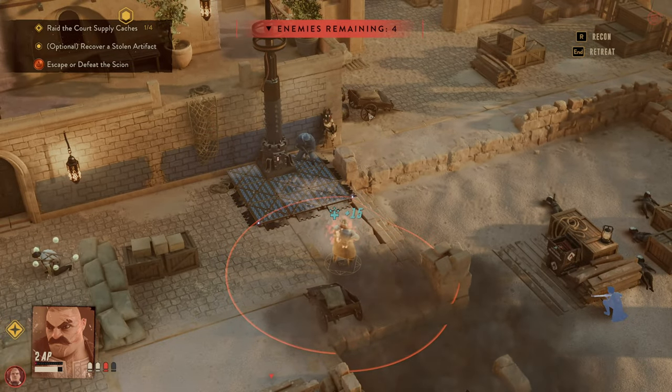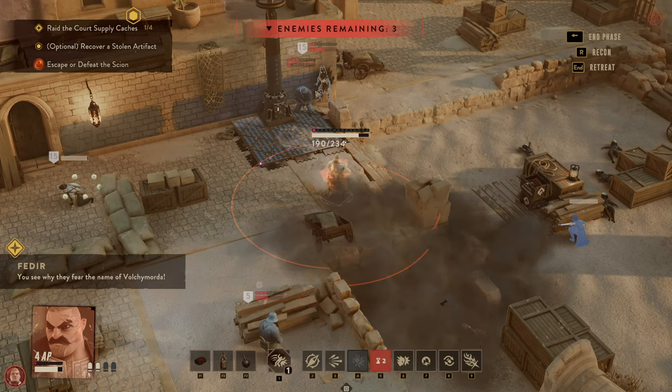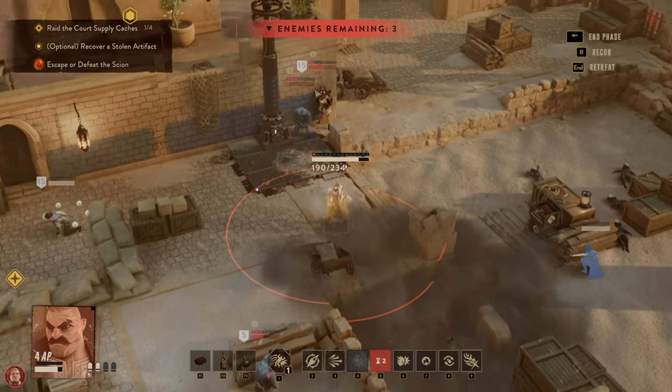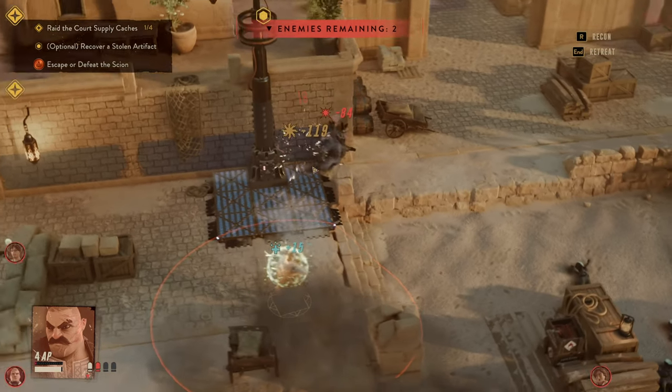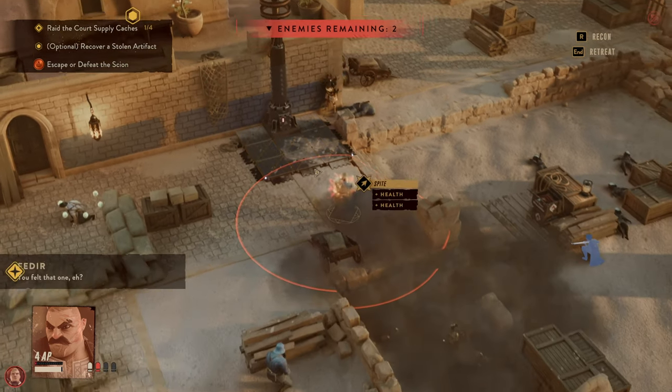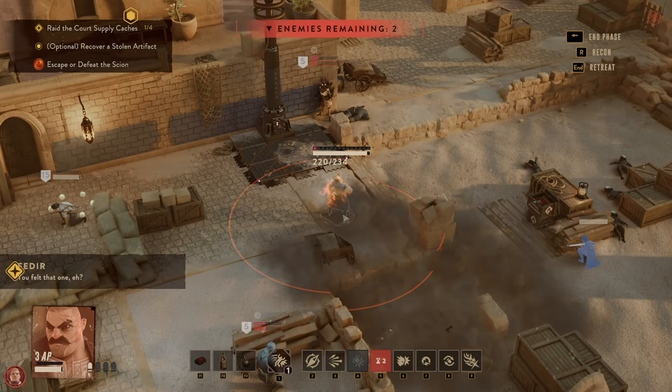Fedir takes one Shotgun shot for just under 200 points of damage — we're almost full. With that healing, Fedir gains a new AP, continues to recover health, and is already filled up.